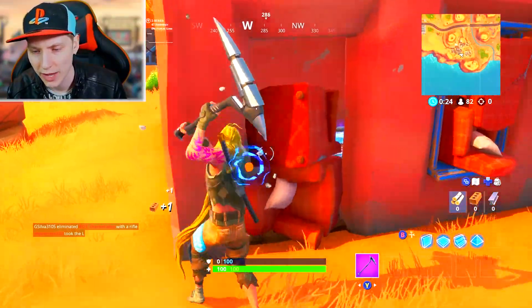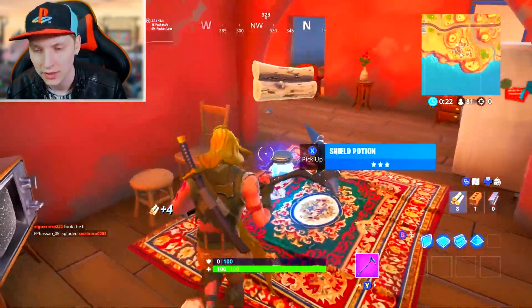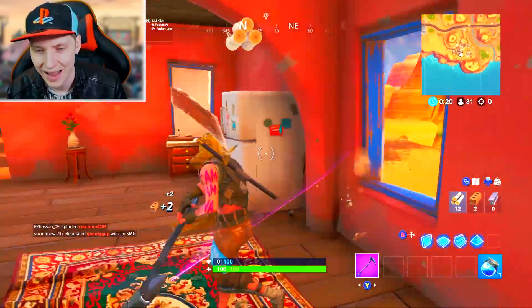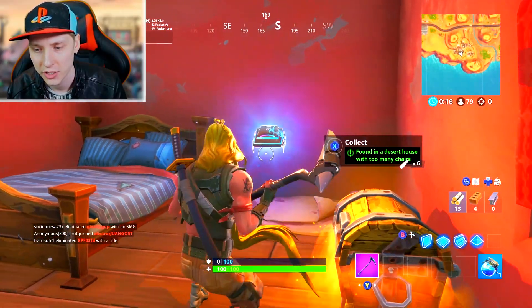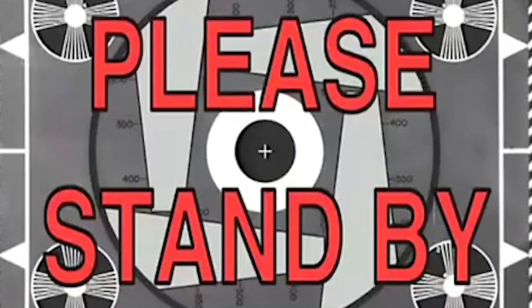Anywhere you land in here, there's some chairs in the way — sofas, if you will. Shield potion, nice. Inside here there's a floor loot item next to where a chest location is, found in the place. It's too many chairs.